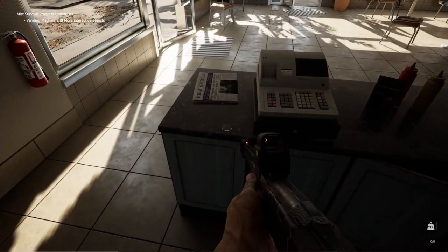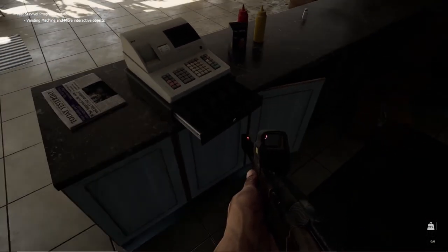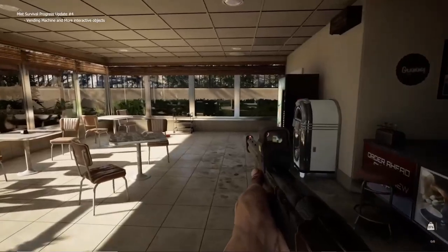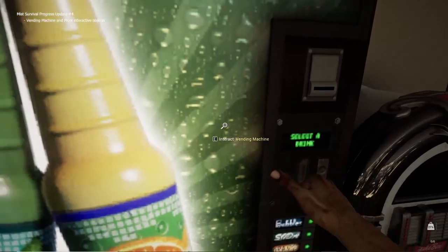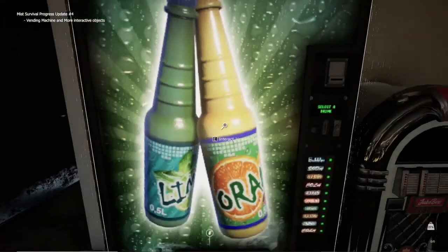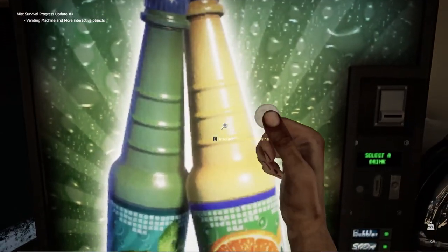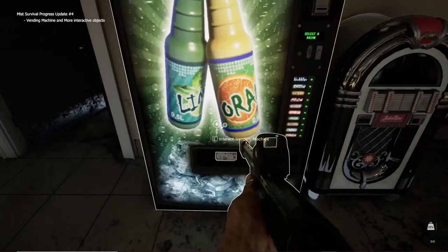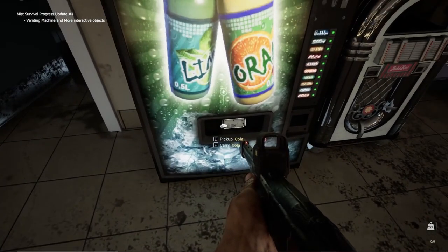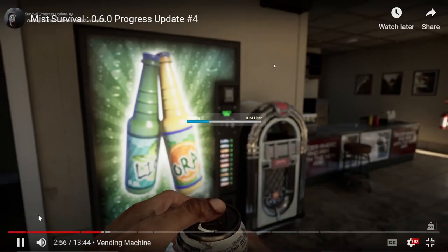In this restaurant with the vending machine, you can actually access the drawers and stuff. You can interact with the vending machine and actually get drinks out of it. The drinking animation looks about the same.